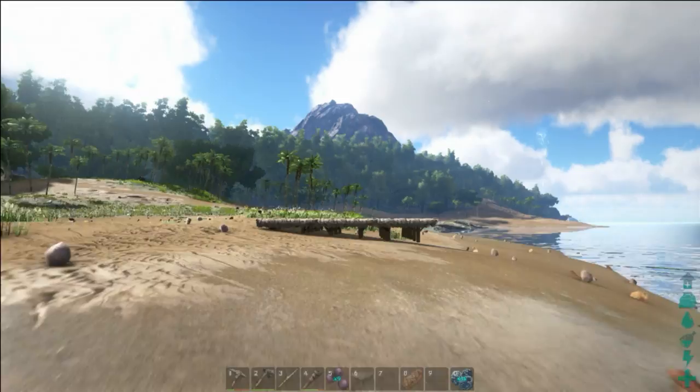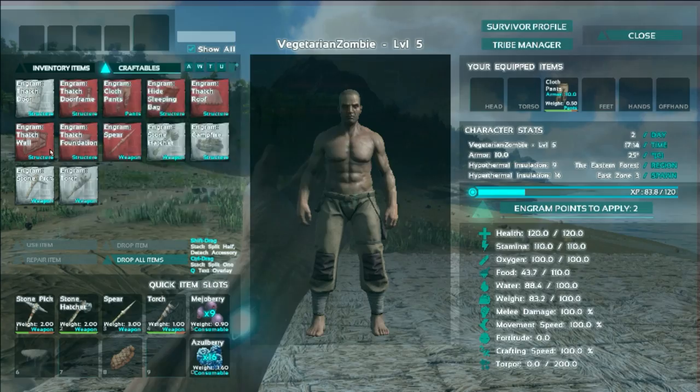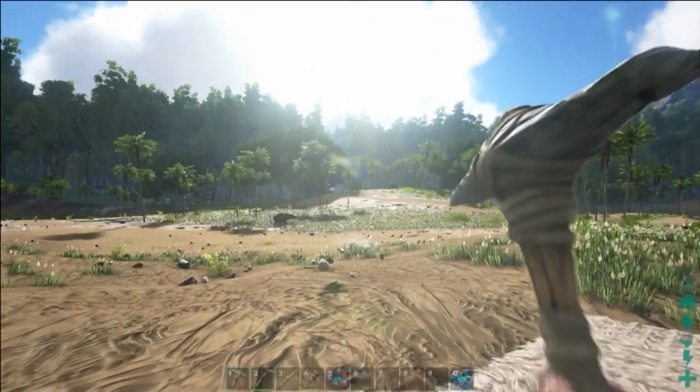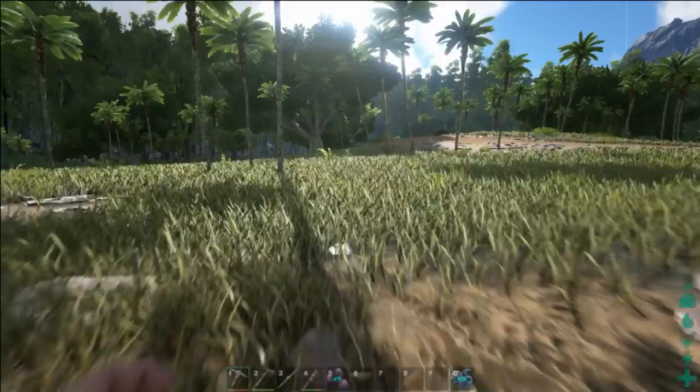When we last left off, we had the nice beginnings of a little base here, and we're going to continue to build this up. It's just going to be a simple little hut. If I open up my inventory here, go to craftables, what we want to do is start building some walls and we're going to need some thatch. One way to get some thatch is to get our pickaxe and start picking — not our nose, but some trees.